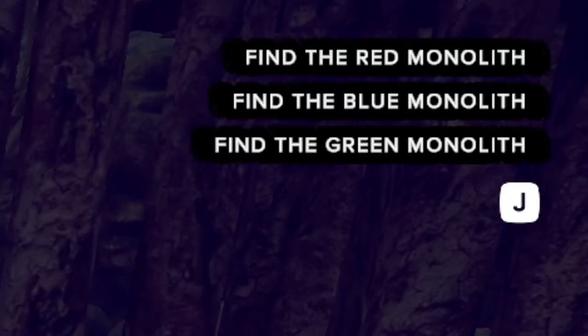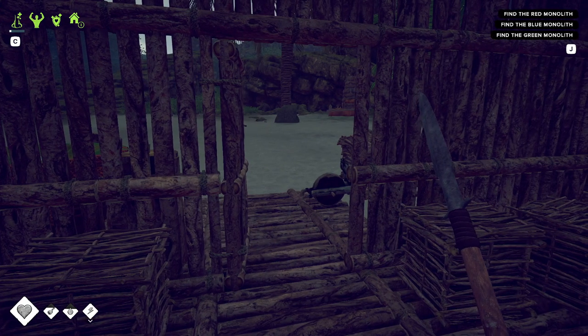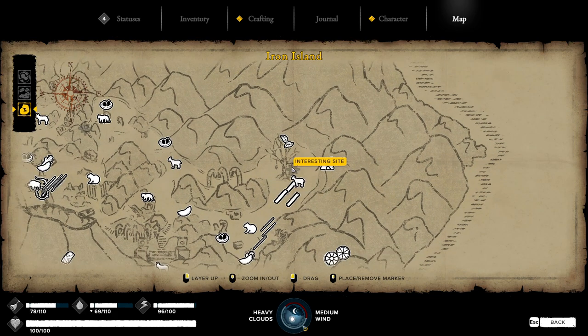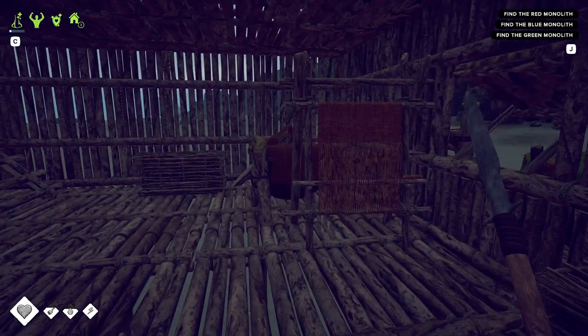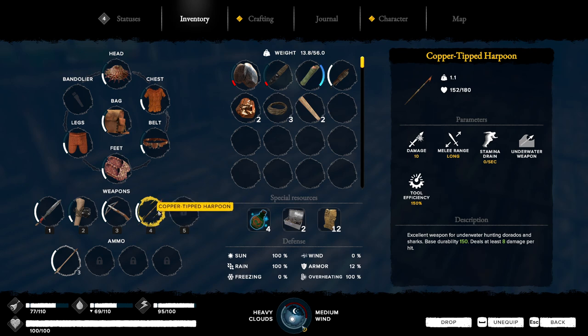Hello everyone, today we're going to be checking out the monoliths. However, what I recommend you get before that is the Indian Diving Mask. To get the recipe for this item, you have to go to the Puma region to Iron Island. Right here where this goat is, you can see this interesting site near the tree — that is where you can find the recipe. However, that means you need to have an excellent tanner workbench because we need ray skin, so you need to kill electric rays.